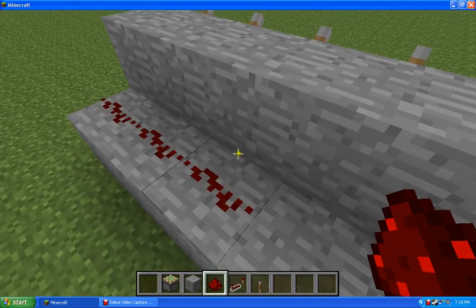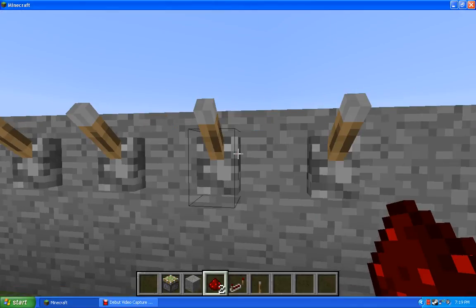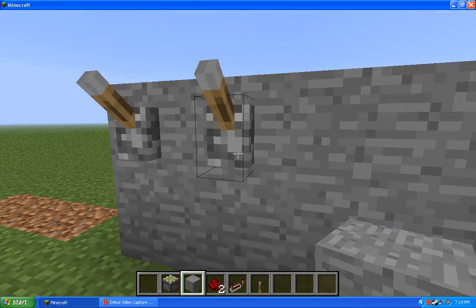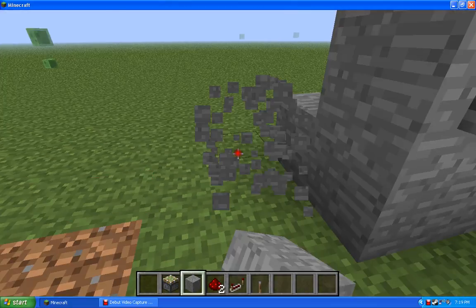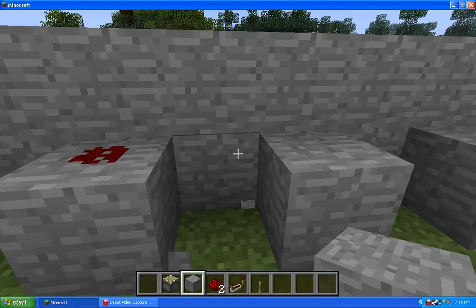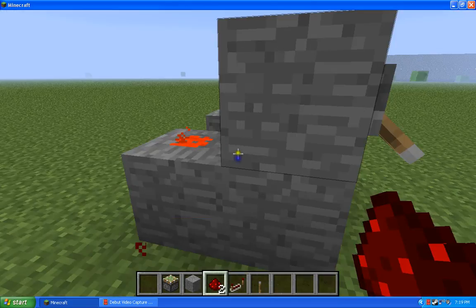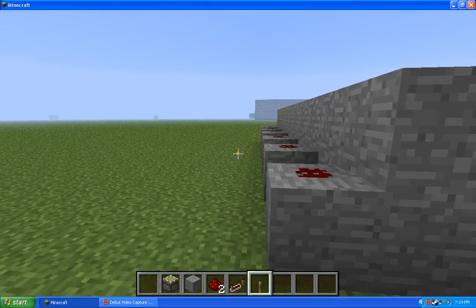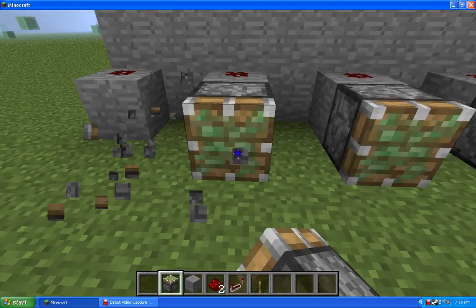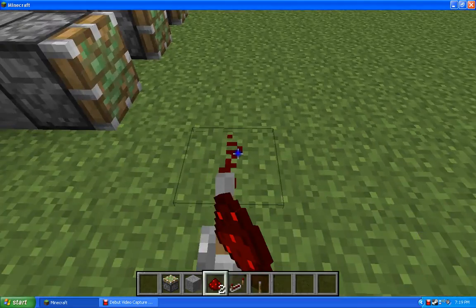Is that going to work? No, it's not going to work. So just destroy every other one, like that. And what you're going to do is put some on each one of them so you can see - when you turn one on, it turns on. Then put some sticky pistons like this. So the lock is right here, then you're going to always want that on.